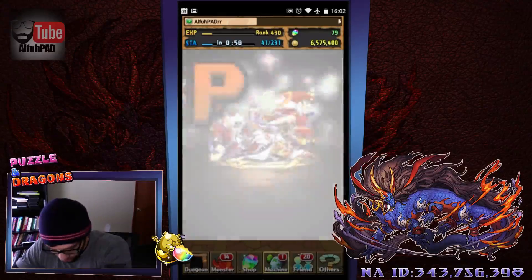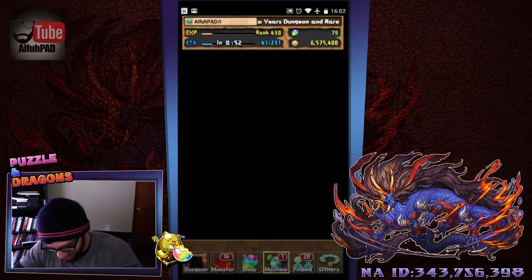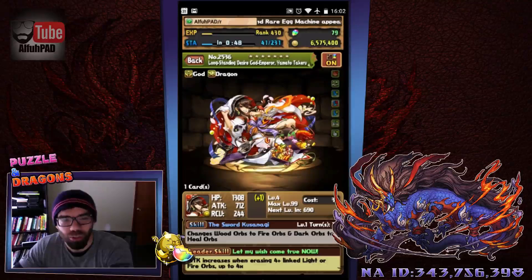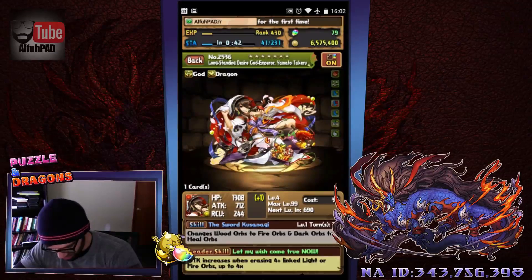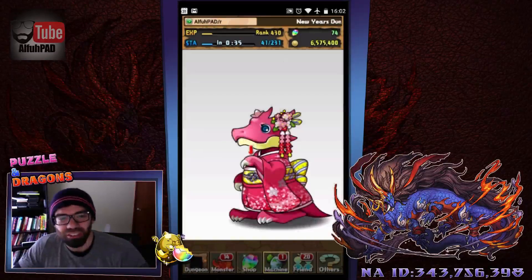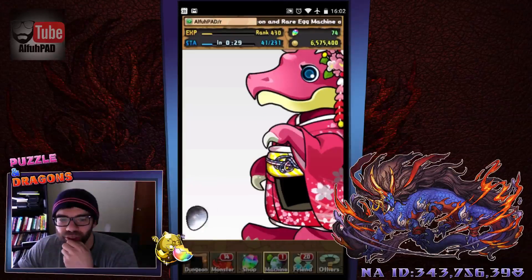Another gold egg — gold plus even! Yamato Takeru! That is fantastic. Can't believe it — that is a seven-star pull. Let me count him up — that's seven there. Man, that is a lucky, lucky pull. The REM luck continues. Very cool, very good pull. Two golds in a row — I really have some good luck going for me here.